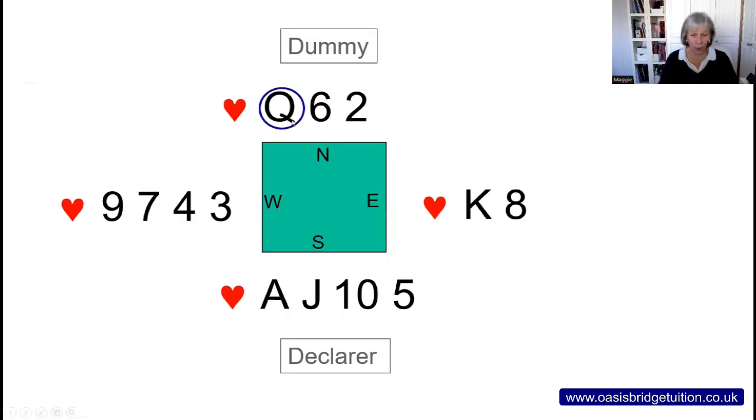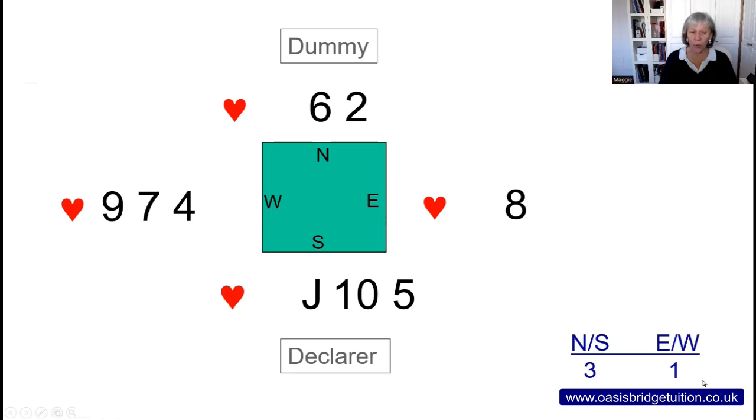This time dummy leads the queen and we're going to follow the rule and cover the honour with an honour. So we're going to follow with the king. Now we force out declarer's ace and three from partner. That's one trick to declarer. Declarer is going to win the jack and the ten of hearts, but west will be throwing the seven and the four on those two cards. West's nine is now a winning card in the suit. The score when we covered with an honour is three to north-south and one to us, defending in east-west.